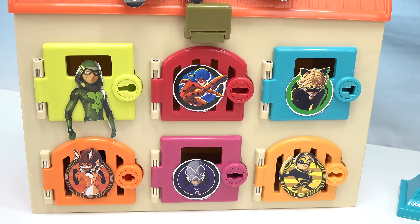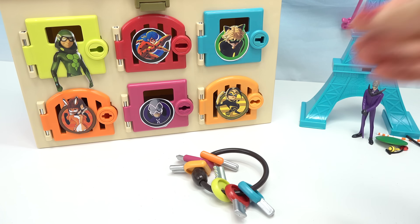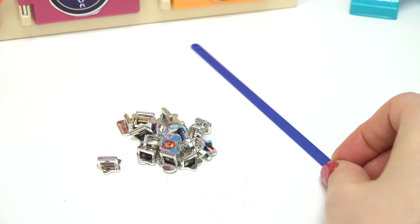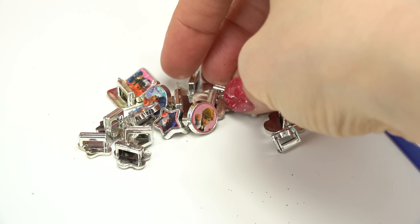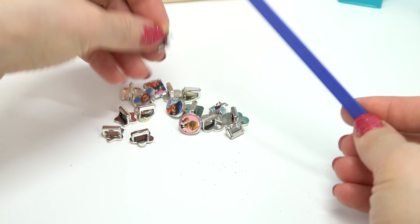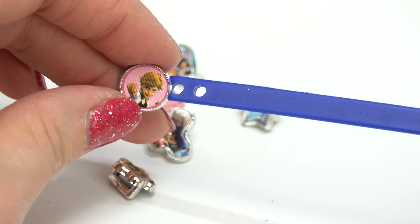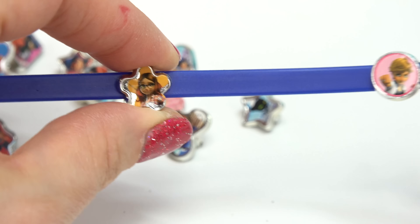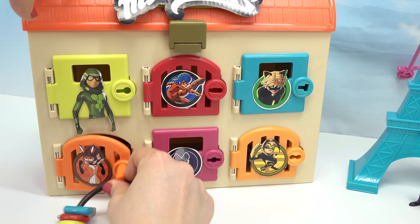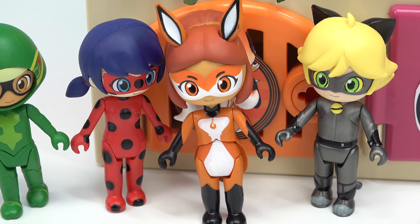We've got Raina Rouge and Vesperia left — let's do Raina Rouge. Let's see what Hawk Moth has for us. Trix, let's pounce! Oh look, we're gonna make a bracelet. We've got tons of Miraculous Ladybug characters. Let's do Marinette, slide her in, and Adrian, and let's do Alia. There we go, we made our bracelet! Let's see if I can release Raina Rouge now. Oh wow, I'm so glad I'm out — I'm ready to defeat Hawk Moth!